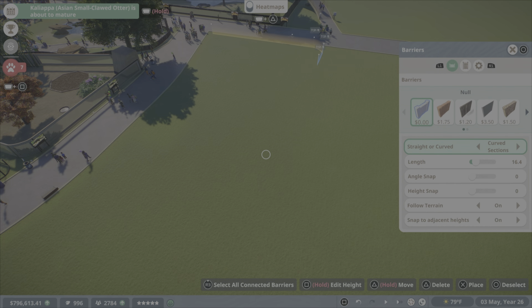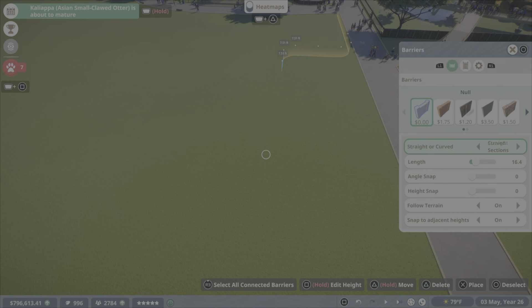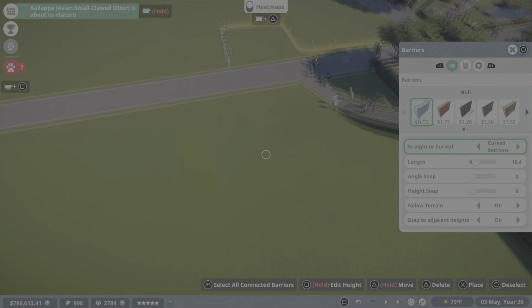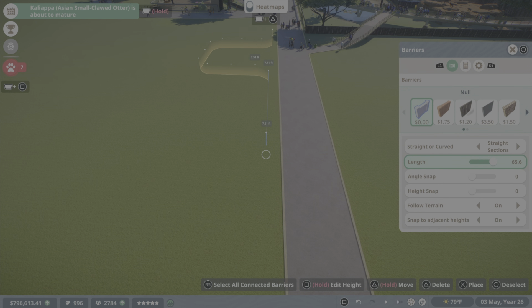We're putting in the null barrier so we have a general idea. I'm doing this notch here so that we can have the path go up and into the enclosure. Doing the null barrier first because it's easier to work with, and then just replace it afterwards.